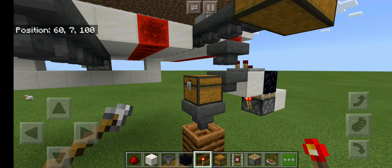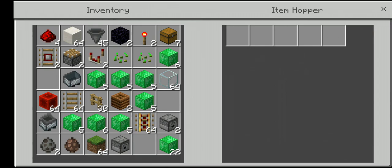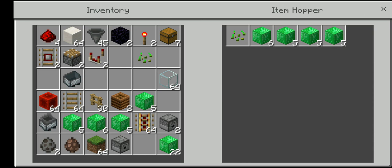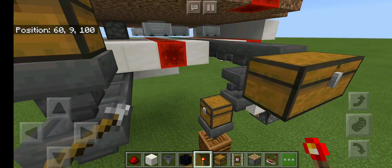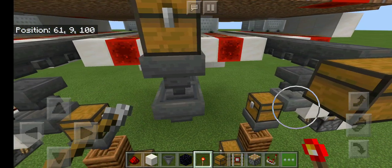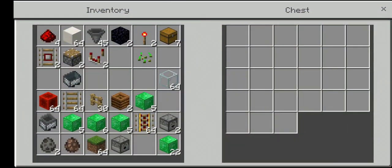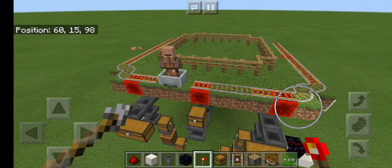Click the hopper and put the item you want to turn into compost — seeds — in there. Then place 21 items of your choice (I suggest renaming them so they can't stack with anything else) and the item you want to sort in that hopper. When seeds come through the hopper line along with the flowers, the seeds will go down and get turned into compost and you will get flowers into your chest. This is your bone meal input — you do need bone meal for this farm.